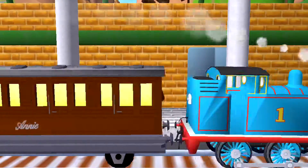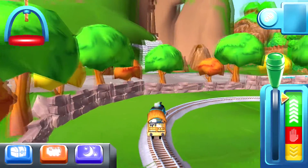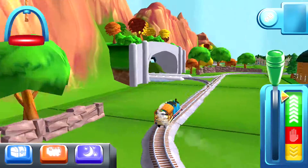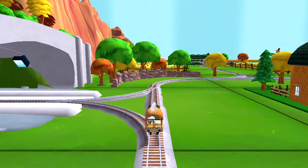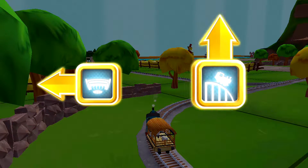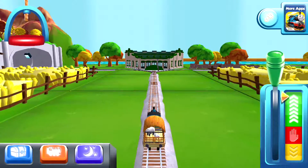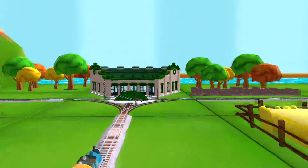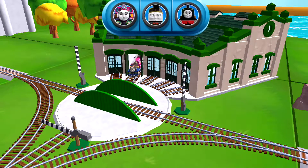The passengers have all reached their destination. Thank you very much! Let's go. Where should we go next? Next stop, Tidmouth Sheds. Forward leads to the Crazy Coaster Mountain.